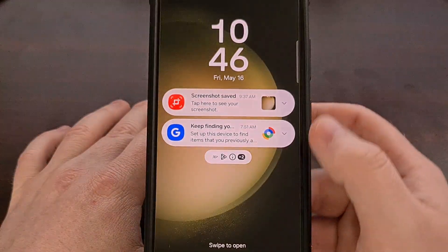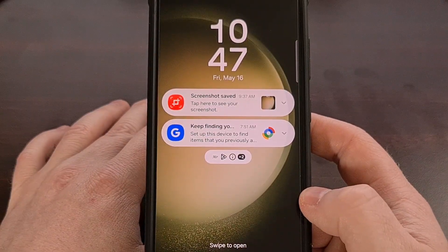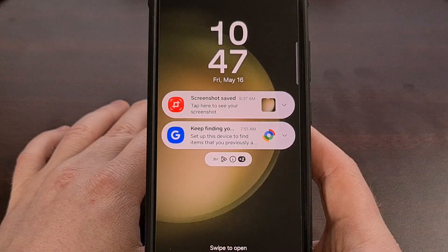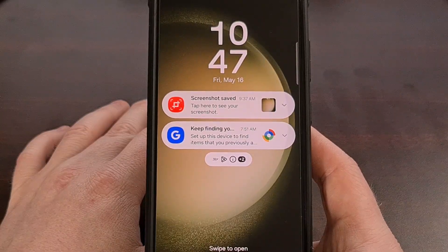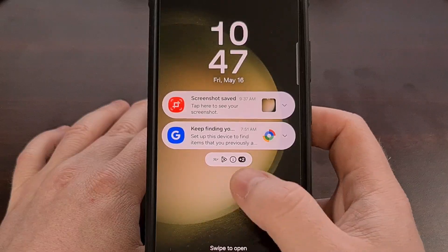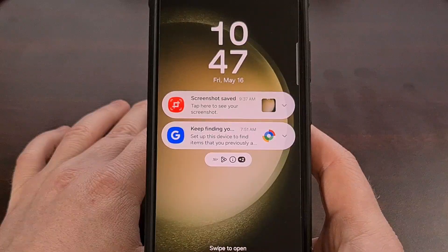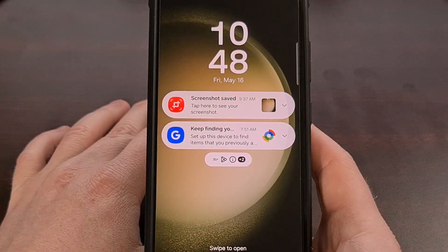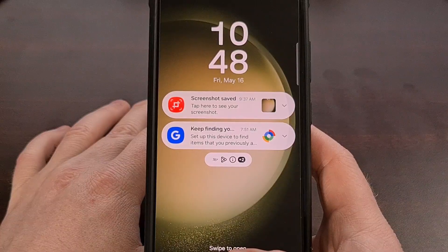Once that's changed we can go back to our lock screen and you can see we have access to those notifications right from here. Now Samsung does still limit how many full cards are displayed at the very top — it's usually just a couple, with additional ones combined at the bottom underneath. But it's still so much quicker than having to first swipe down on the lock screen and then sorting through your notifications.